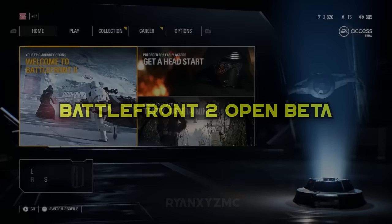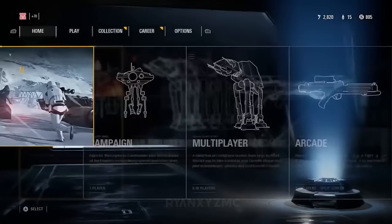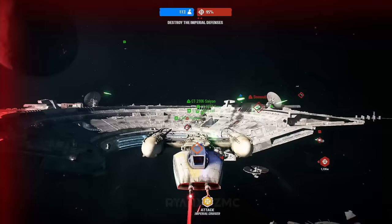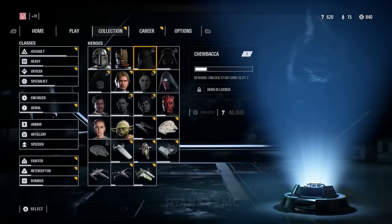Battlefront 2 Open Beta. The Open Beta was the catalyst to all the loot box pay-to-win controversy. Outside of all those problems, the game only allowed three modes to choose from: Starfighter Assault on Fondor, Strike on Takodana, and Galactic Assault on Naboo. At the time, all other game modes and maps were locked from play, making everyone speculate. Hero play was also limited to only four characters in Galactic Assault — Rey and Han on the light side, and Maul and Boba Fett on the dark side.